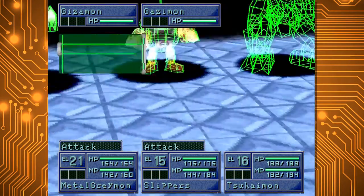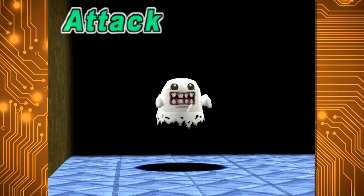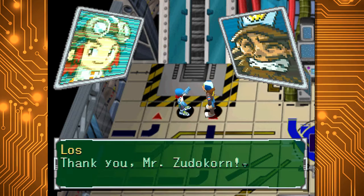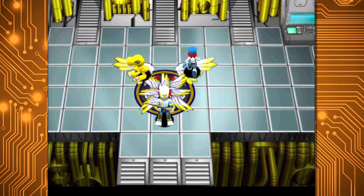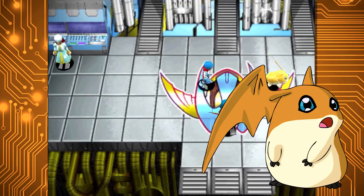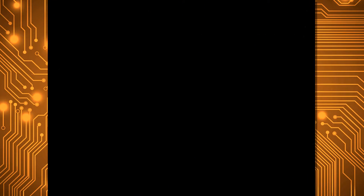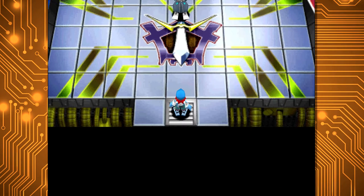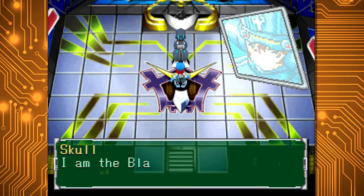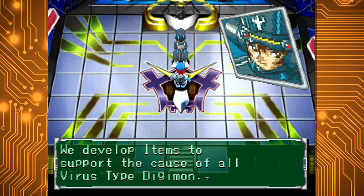The game has completely dropped all the pet-raising aspects of the first game, instead acting more like a traditional monster-catching JRPG in the vein of Pokémon. After completing the tutorial level, you'll get to choose a guard team to join in town: the Golden Hawks, who start you with the vaccine type and our old friend Agumon; the Blue Falcons, who start you with the data type Patamon; and finally the Black Swords, who start you with the virus type Demidevamon. Like the last game, it keeps the same triangle of strengths and weaknesses — virus types weak to vaccine types, vaccine weak to data, and data weak to virus — along with being split further with each Digimon belonging to an element: either fire, water, nature, machine, or darkness.